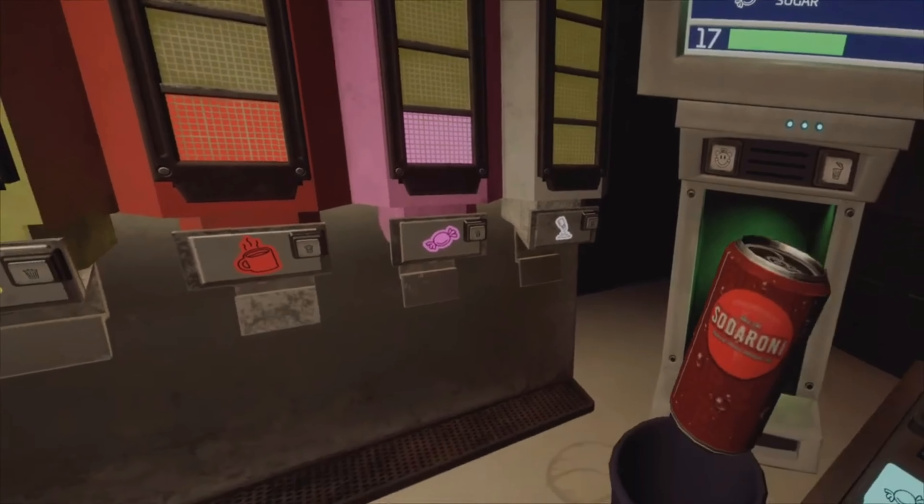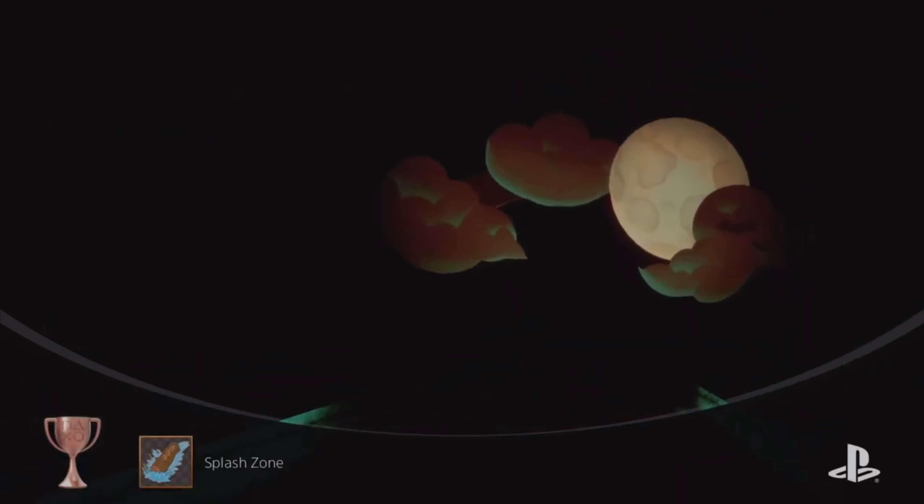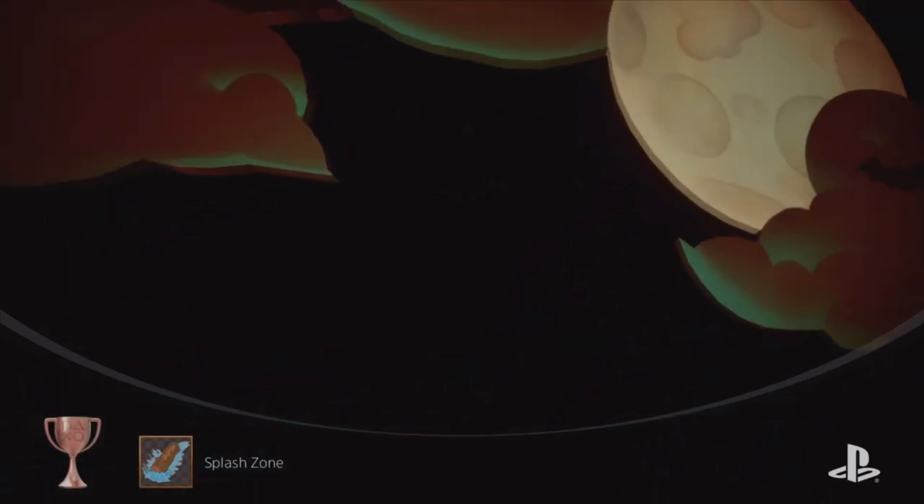For 'Graveyard Shift,' fill up a cup with every ingredient on night three and pour Sodaroni in. For 'Splash Zone,' take one of the secret routes on the Foxy Pirate Ride by shooting one of the helpies.